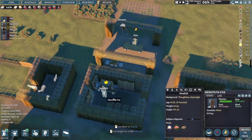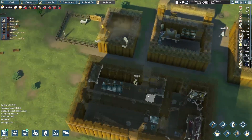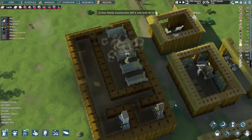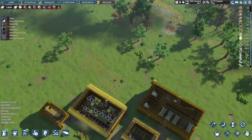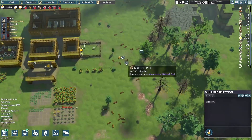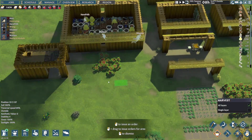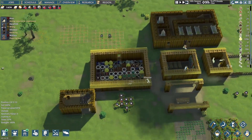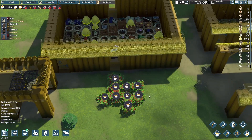Why do you have a negative mood buff? Ugly apparel, slightly hungry, slept in an uncomfortable bed. Yeah, well, we're working on it. How much wood do we have? I don't think we have a lot — oh, actually we do have a lot of wood. About 400 wood out there. We do want to go ahead and pick these berries. That fighting position is kind of not worth it now, but you might want to keep it for now.